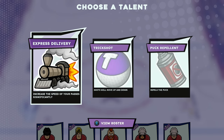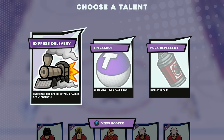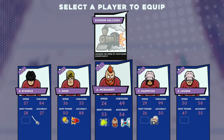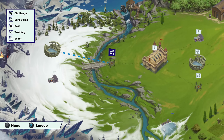What do we want to take here? Shots move up and down, repels the puck, increase the speed of your passes. Let's increase the speed of our passes. We'll put this on McShaggy, so his passes to the other guy go fast and we could probably create more openings that way too.